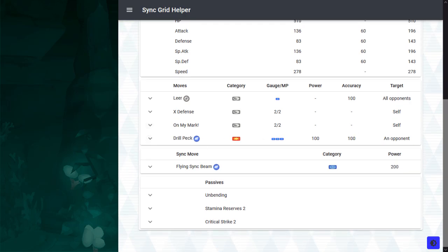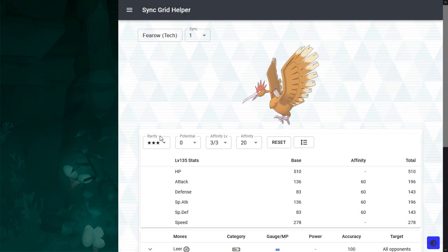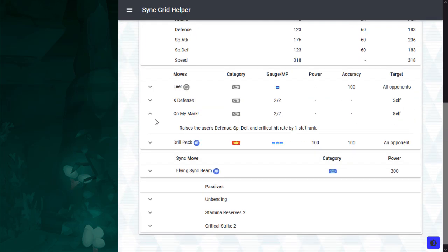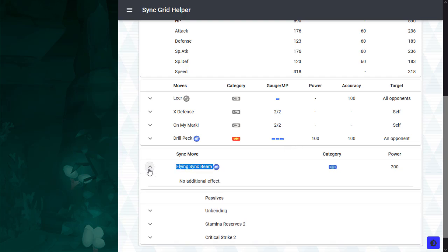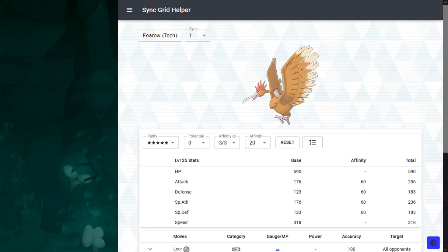But what baffles me about the Tech Fearow skill set is that it is all over the place. Besides Leer and Drill Peck, you have X-Defense and the trainer move that buffs Special Defense and Crit. It's like, do you want me to tank with this? 5-star Tech Eggmons are perfectly capable of tanking and the stats are there, but the problem is that this is a Leerbot, and if you buff your defense then you are not reducing the enemy team's defense, which is a far more important function. I don't think it's proper to utilize this as a tank when it doesn't even have any recovery to begin with. And you also have a Flying Special Sync, so DNA really didn't want you to use this as a primary striker, but the potential is there. Tech Fearow ultimately has better DPS than Striker Fearow because of the defense reduction — that's just how potent the debuffs are.